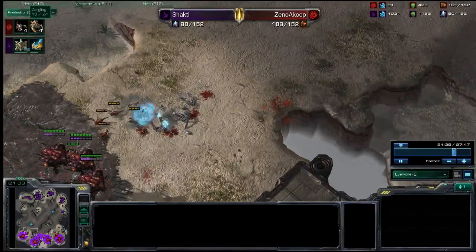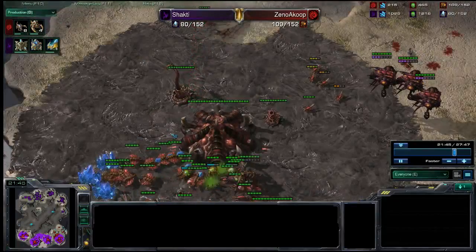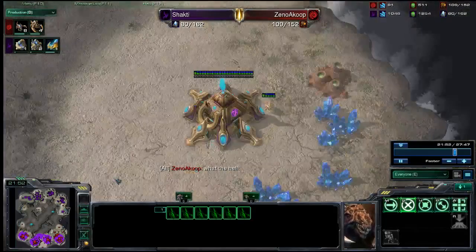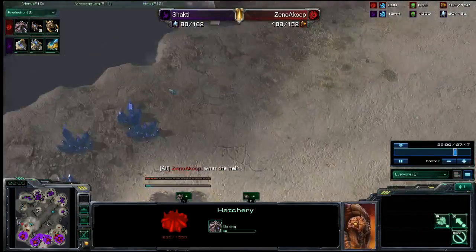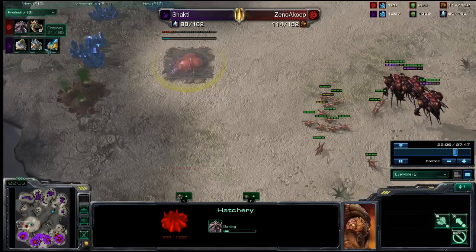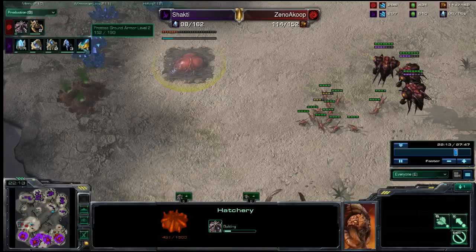We continue to see both players have moved into - to use a little bit of a StarCraft reference - July Zerg mode. They've both pretty much stopped expanding, aside from this one base that Shakti has tried to get up on his opponent, and are in all-attack mode. When you look at the production tab, it's mostly attacking units and structures to help make more attacking units.